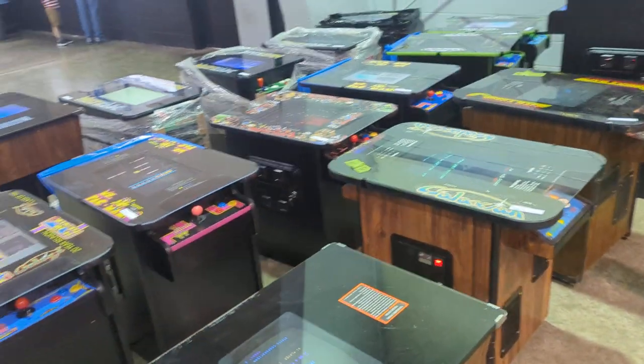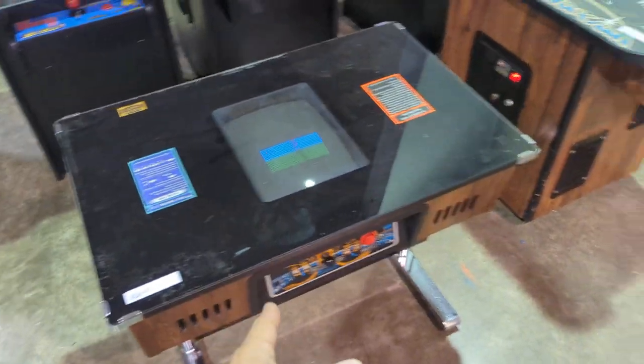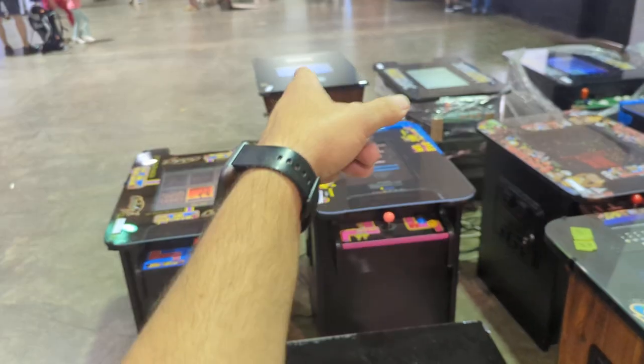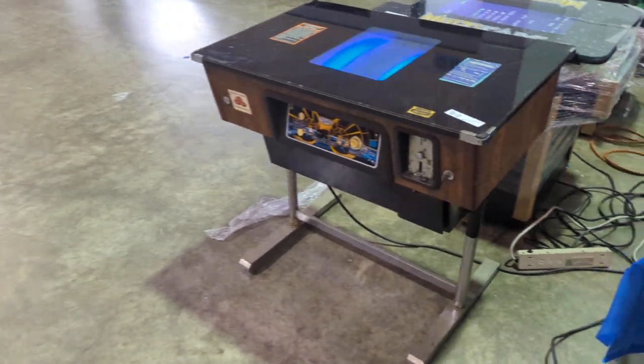These are all the cocktail cabinets. I'm not going to go into much depth on these. Most of these are multi-cades. Here's the Space Invaders, here's a Galaxian, and there's an Omega Race. All the rest are multi-cades. That looks like a Nintendo... Oh, Taito Space Invaders. So there's two Space Invaders.